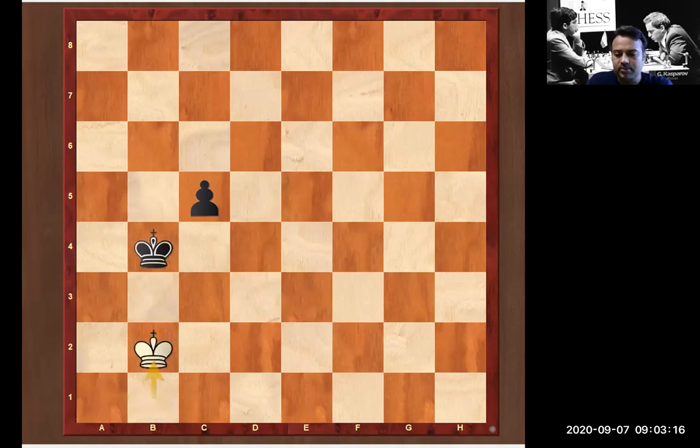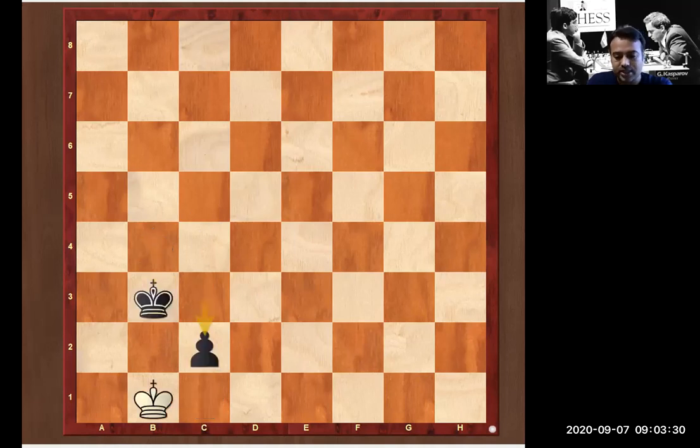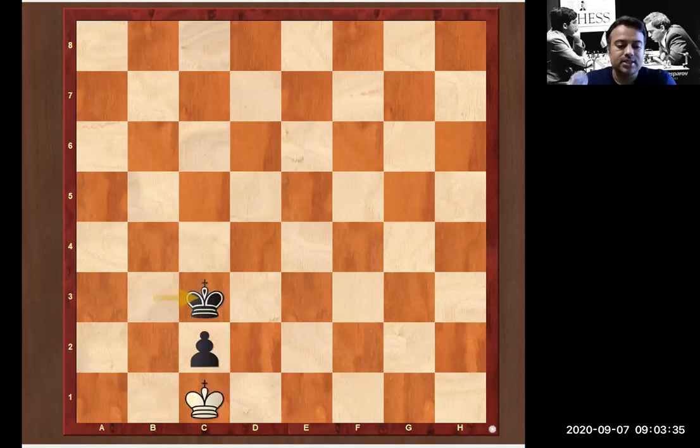King b4, king b2 — immediately taking the direct opposition and preventing the king from reaching key square c4. King c2, c3, king b1, king c1, king b3, king b1, c2 check, king c1 — and this is a draw. Hope you have enjoyed this video on '100 Endgames You Must Know.' I will publish more endgame videos for chess students — just watch and enjoy. Thank you.